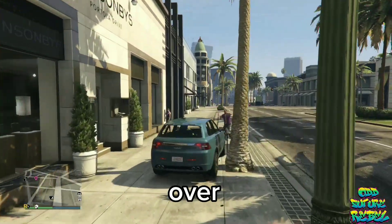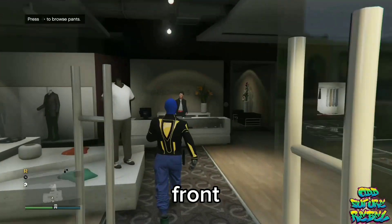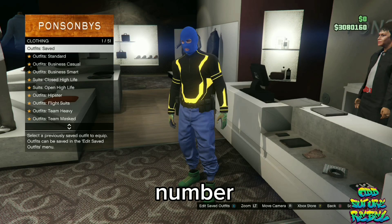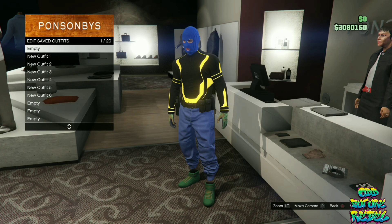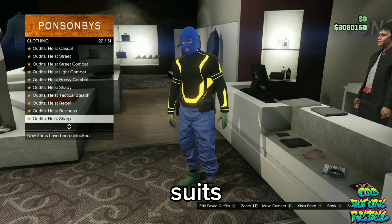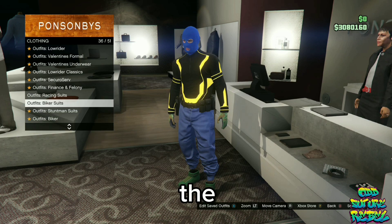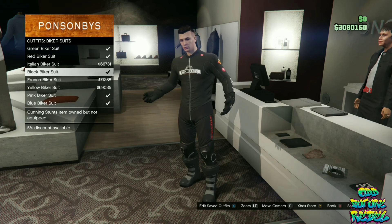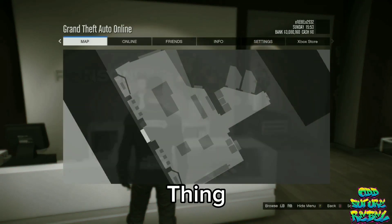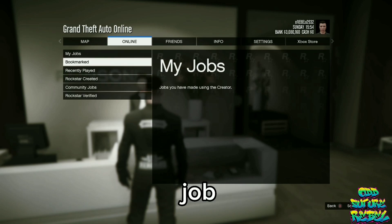Once you load in, go over to any clothing store on the map, go over to the front counter, and save your current outfit on slot number 20. You will need to go over to the biker suits and purchase the black biker suit. Now open up your pause menu, go over to online, and start up the mission called It's a G-Think. There will be a link in the video description to bookmark that job.